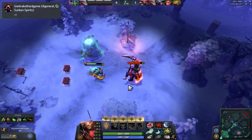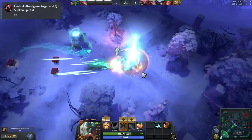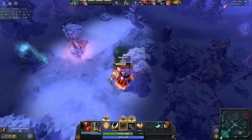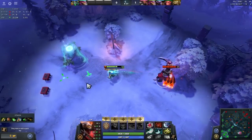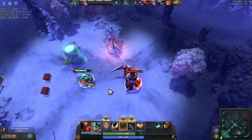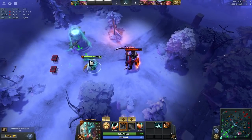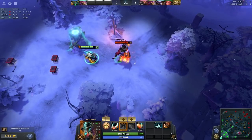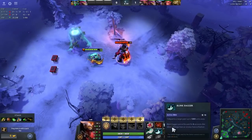One of the other big interactions is that you can now use Lotus Orb — this has been the case for the past few patches and it's still the same. You take no damage during the Omni Slash; however, it can also use Omni Slash on other units around Juggernaut. One of the other spells is Anti-Mage's Spell Shield, which acts the exact same way as Lotus Orb does.